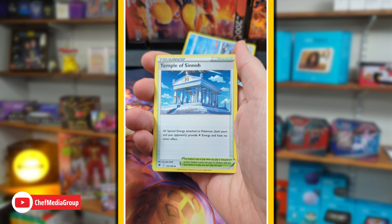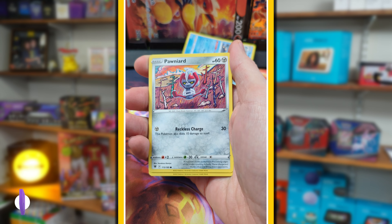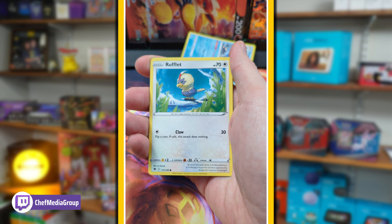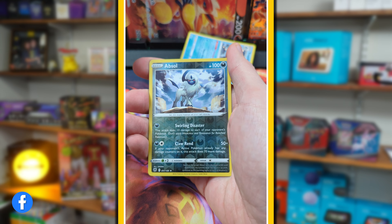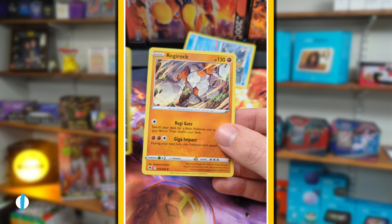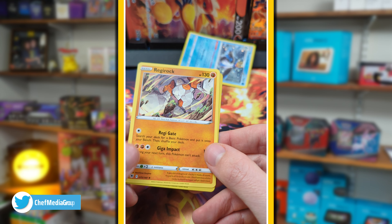Got our Energy, Temple, Rowlet, Voltorb, Rufflet, Honchkrow. Absol rare, reverse holo rare. Into Regirock rare non-holo.